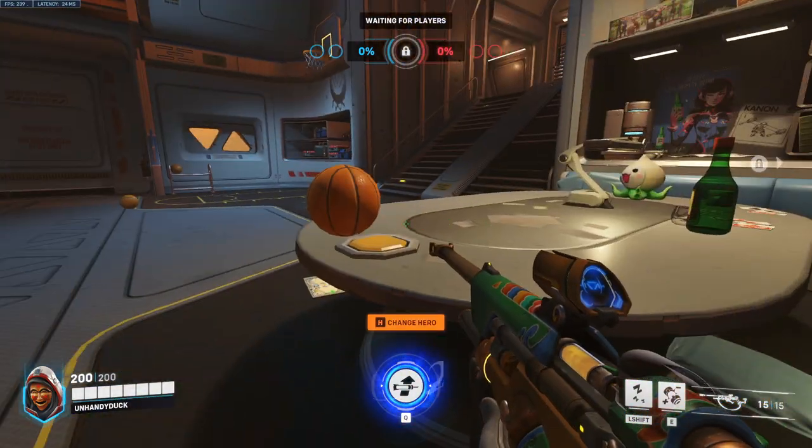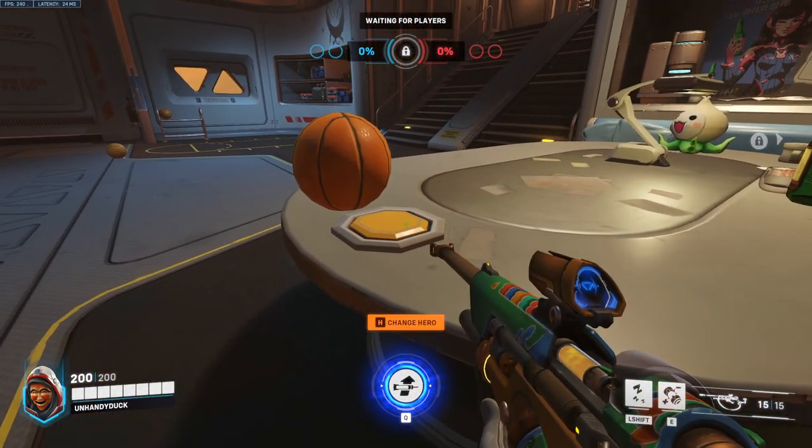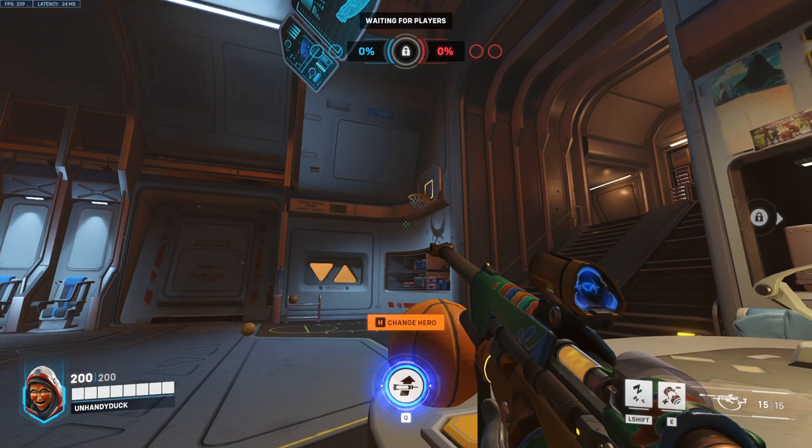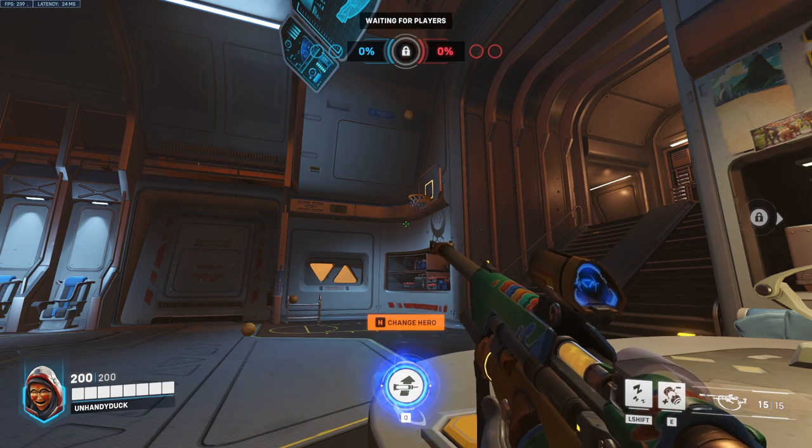Up next we have Ana. Walk over here, line yourself up on this post, look at the button, take a step forward till you hit the table, then look up and put your crosshair right about here. Melee, and that will go in every time.